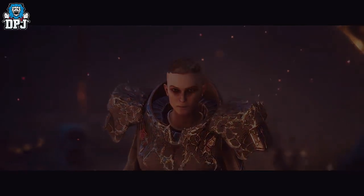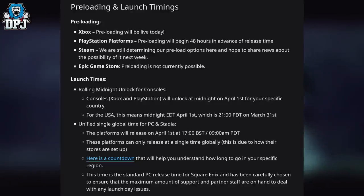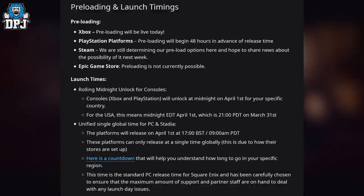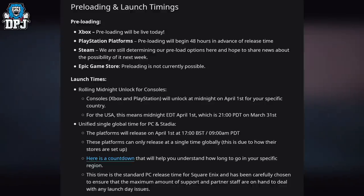Let's start with preloading and launch times. Xbox preloading will be live today, the 25th of March 2021. PlayStation platforms preloading will begin 48 hours in advance of release time. On Steam, they are still determining preload options and hope to share news about the possibility of it next week. On Epic Game Store, preloading is not currently possible.